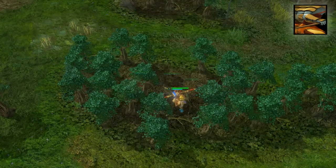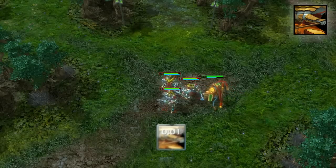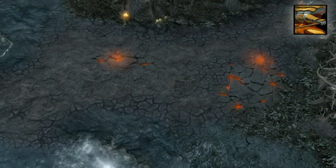As long as he hits at least one enemy, he gains the ability to perform a second dash, which automatically triggers two seconds later. You can also activate the second dash any time before the two-second trigger with a second Q.